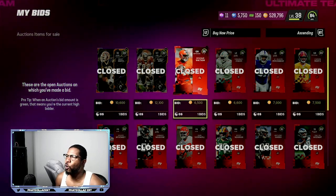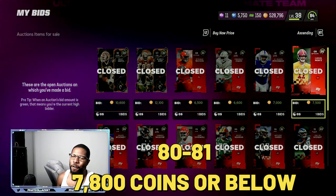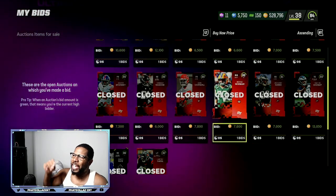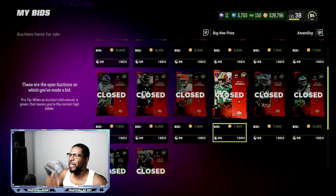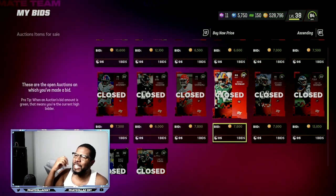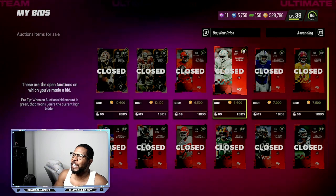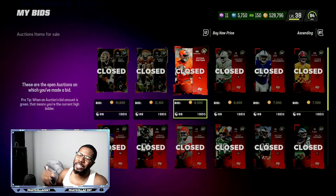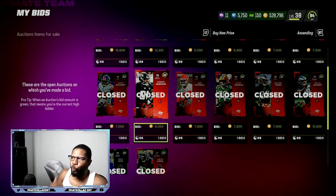For 80 to 81 overalls, I was getting snipes for 6,500 and 6,600 coins. You want to try to get your card for 7,800 or below — 7,500 is perfect. You're going to need three 80 to 81s and one 82 to 83. With snipes: three 80 to 81s at roughly 6,000–6,600 each comes to about 18,000–19,000 coins for those three pieces going into the team builder set.